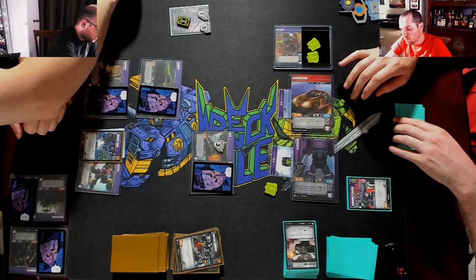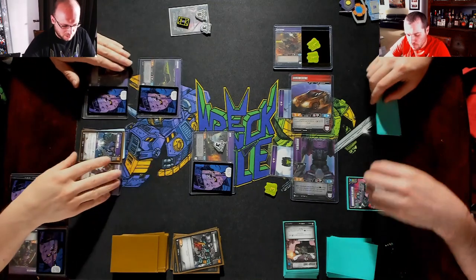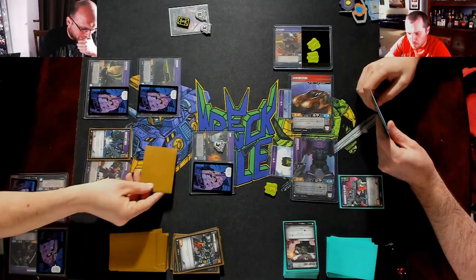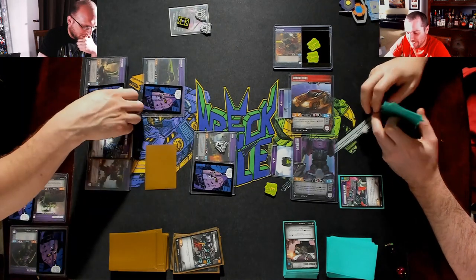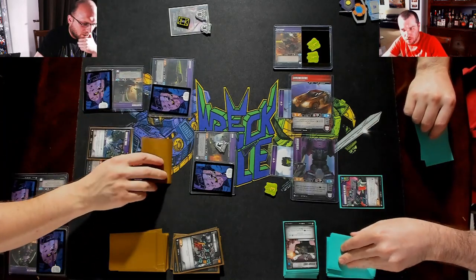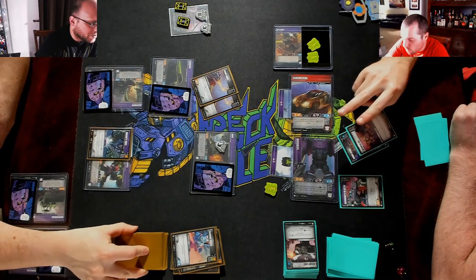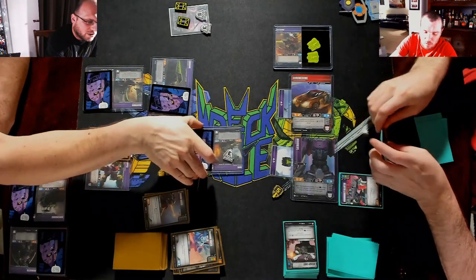We need to put another four damage on the tower — five, six, seven. Draw for turn. This would help me later — it doesn't help me now. Enigma? No. We're gonna send Scavenger into Mind Wipe. We'll scrap that to put one on the tower. Three pierce two — take out.